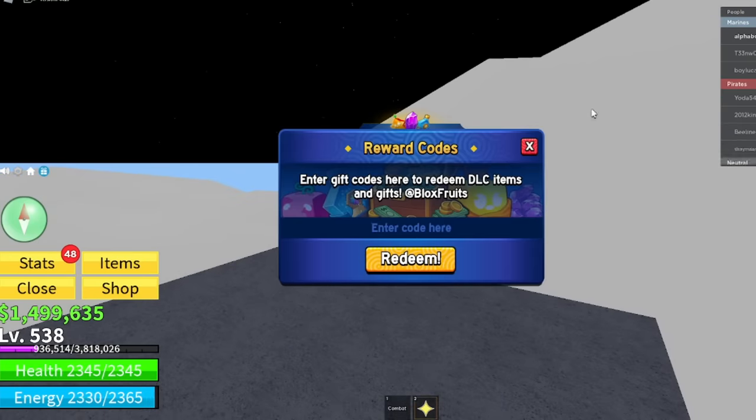I'm going to go from the newest to the oldest. The newest code right here is actually called 24noadmin — that's 2, 4, N, O, A, D, M, I, N. If you go ahead and redeem that, it gives you 2x XP for 20 minutes, which will help you grind the game and level up two times faster. That is the newest code inside Blox Fruits.